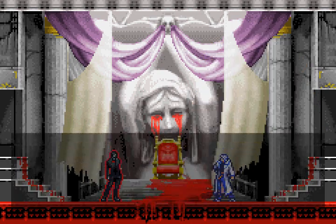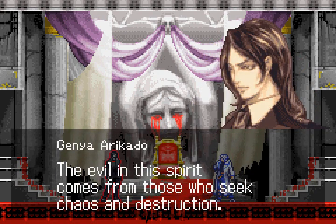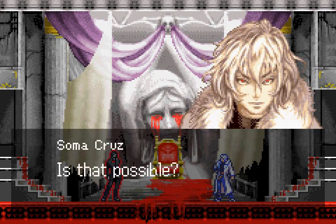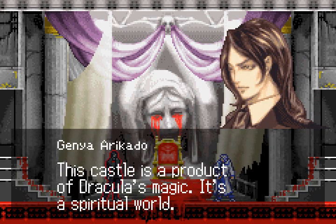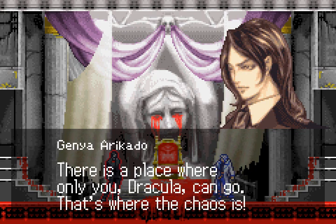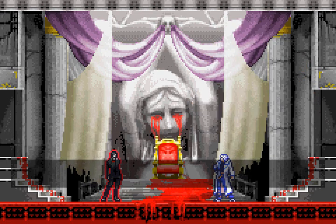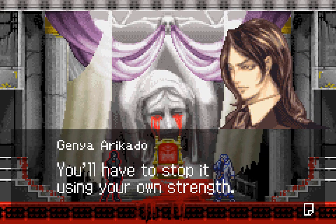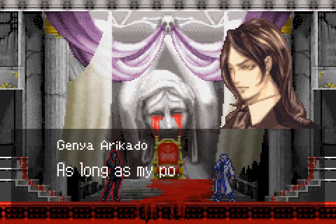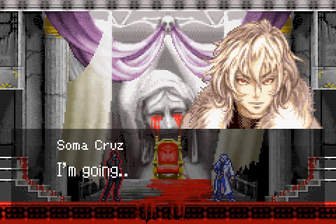You will then become the evil count, and I do not want to let that happen. Neither do I. That is why I chose this dangerous route. The evil in this spirit comes from those who seek chaos and destruction — we need to cut off the source of the chaos influencing the spirit. This castle is a product of Dracula's magic — it is a spiritual world. A stream of chaos exists within this castle. There is a place where only you, Dracula, can go — that's where the chaos is. I'll go. I'm not afraid. You'll have to stop it using your own strength. If it will make me myself again, I'll do whatever it takes. As long as my powers continue to affect this place, the flow of the evil spirit into you will be slowed down. Go quickly. I appreciate your help.